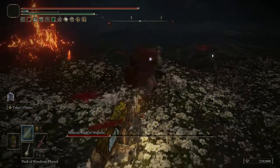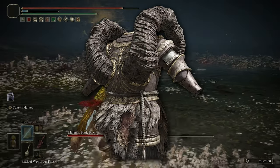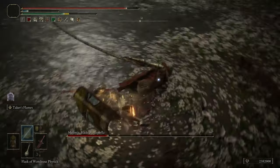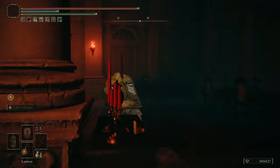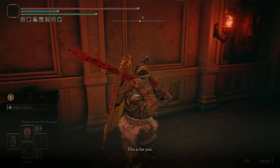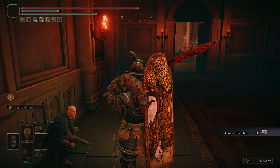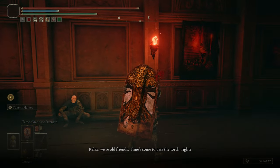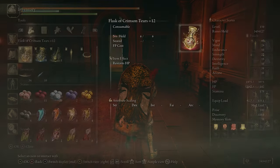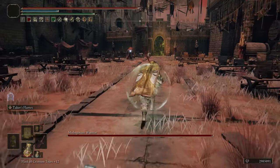With our Endurance so high, that allows us to use the best armor in the game, which is the Bull Goat Armor. For those of you that maybe don't know how to obtain this, all you need to do is complete the majority of Patches' questline. Essentially, one of the final steps is to invade the NPC that has this armor, Great Horn Taroth, and upon defeating him you will be able to obtain his armor and use it for yourself. This armor has the best poise in the game along with some of the best resistances, allowing you to trade hits and be less likely to be staggered against most bosses.